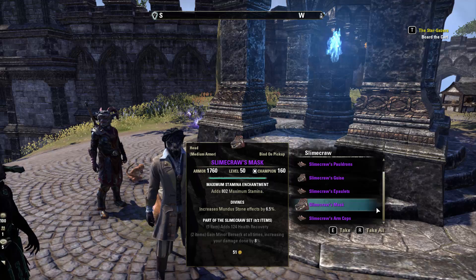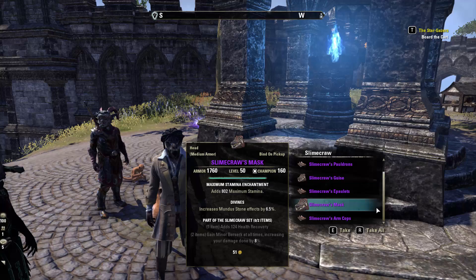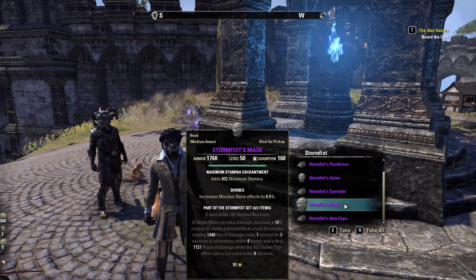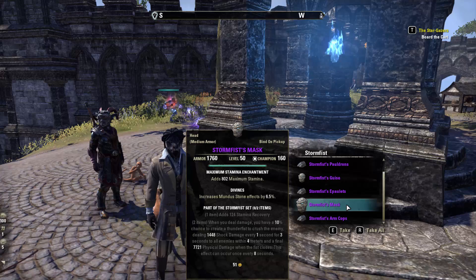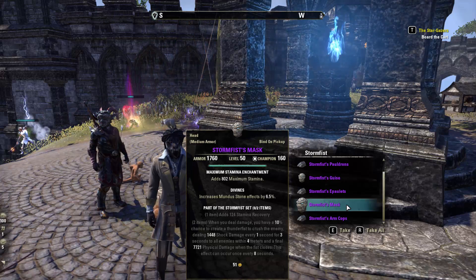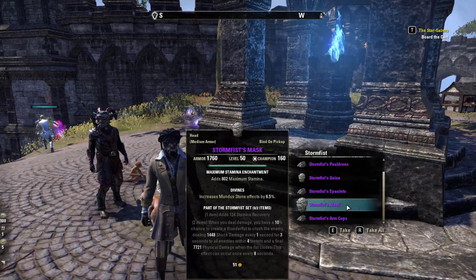Slimecraw adds health recovery and grants minor berserk at all times, increasing damage done by 8%. Storm Fist adds magicka or stamina recovery, and whenever you deal damage you have a 10% chance to create a thunder fist that rushes an enemy dealing shock damage every one second for three seconds to all enemies within four meters, plus a final burst of physical damage when the fist closes. This effect can occur every eight seconds.